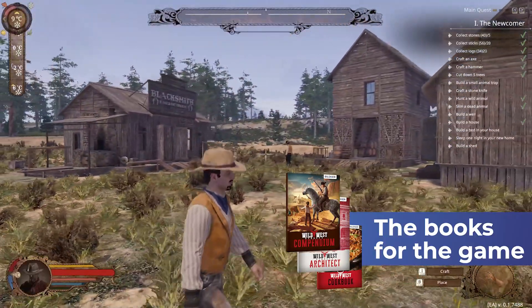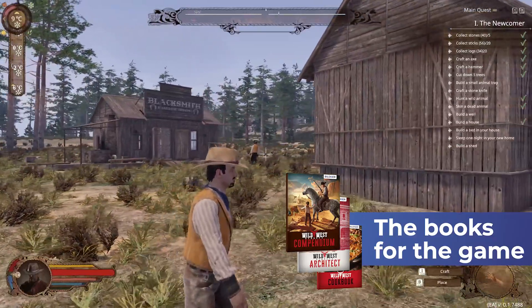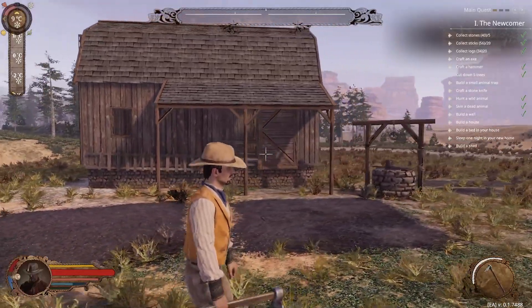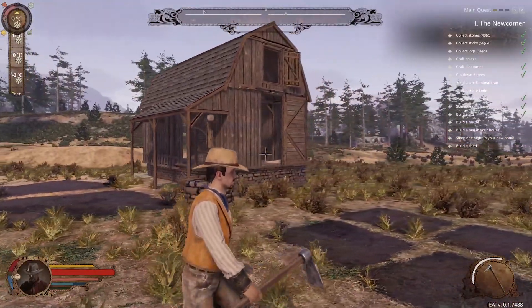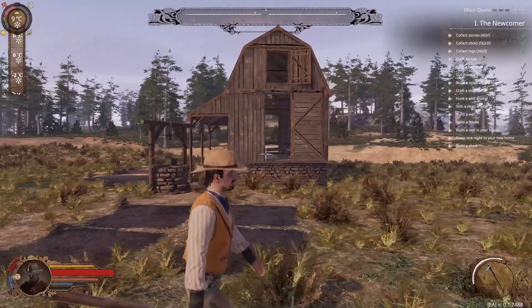With it you get the Wild West Compendium, the Wild West Architect and the Wild West Cookbook with info, help, tips and tricks about building, cooking, buying and crafting in Wild West Dynasty. If you liked the video, we appreciate a like, a subscription and a comment from you. Until next time.